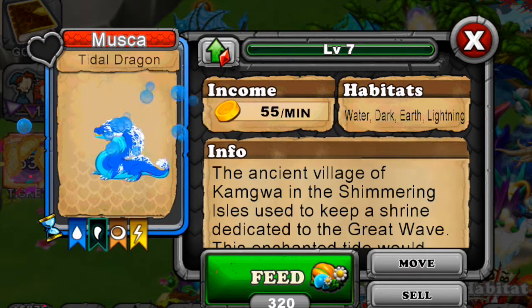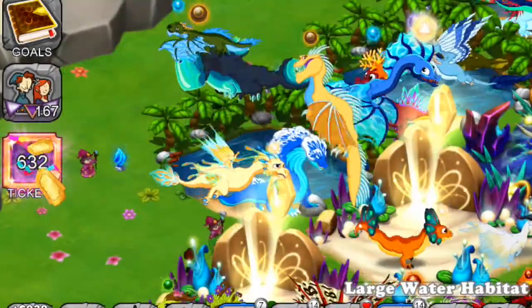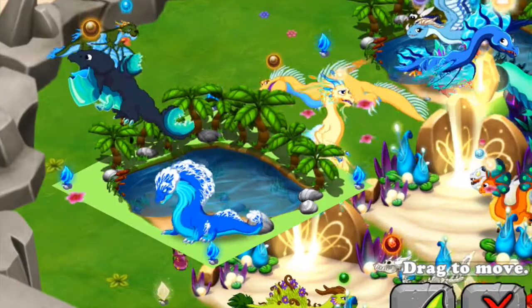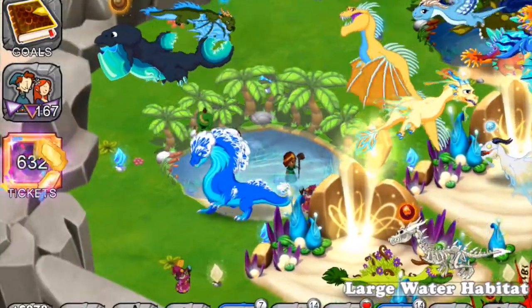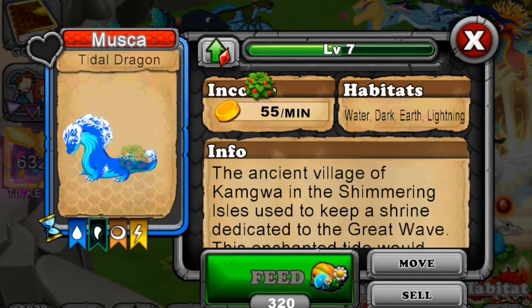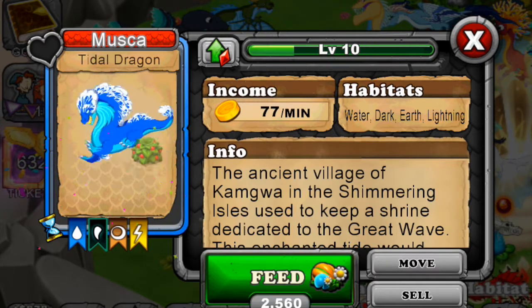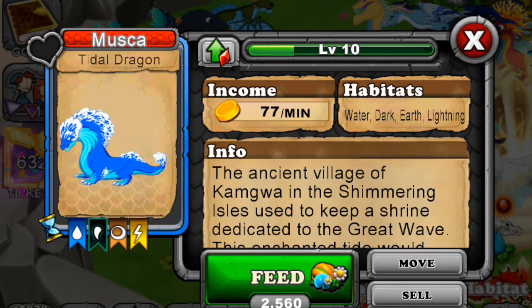Here's level six and level seven Title Dragon - look at that, it's a really nice dragon! Let's move him so you can see better. Oh my gosh, he's off the habitat - that's not supposed to happen! Let's evolve him to level eight, nine, ten, eleven, maybe twelve if we have enough food.